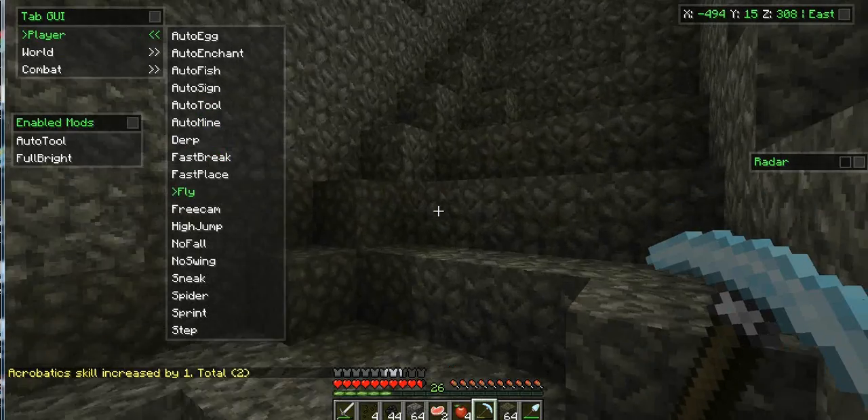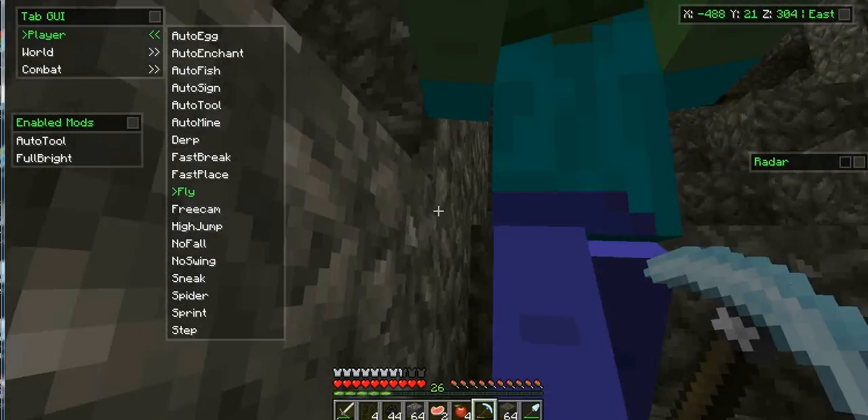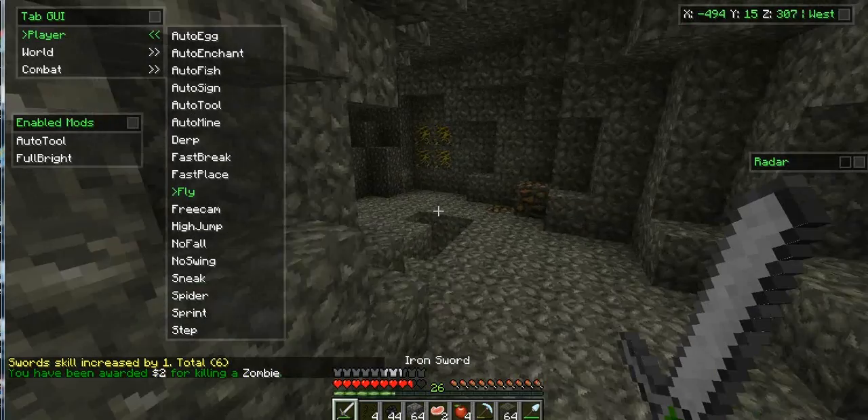Fly doesn't really work unless the server is vanilla with no plugins or anything. See — it just changed into the sword when I hit it. So auto tool is pretty good.